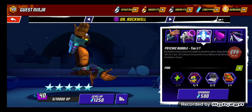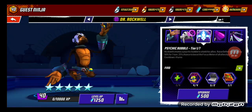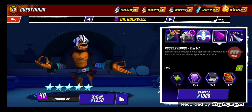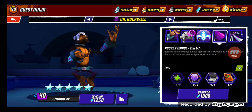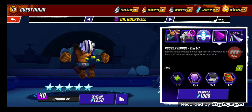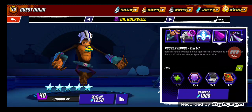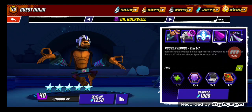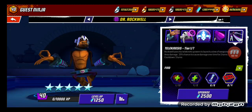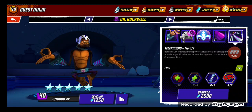Psychic Bubble raises defense of allies by 50% chance for one turn, 25% chance to boost the focus meter of all allies by 50%. Next is his passive, Above Average: Rockwell naturally raises the intelligence of whatever room he is in. At the start of the turn, 50% chance to dispel speed down from allies.